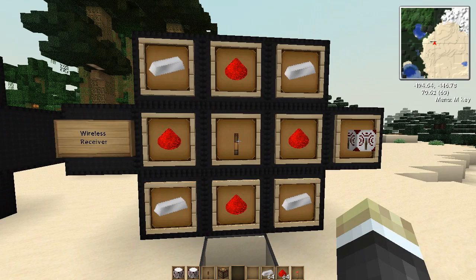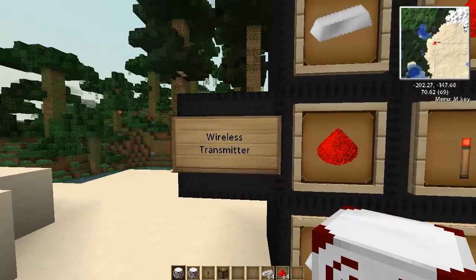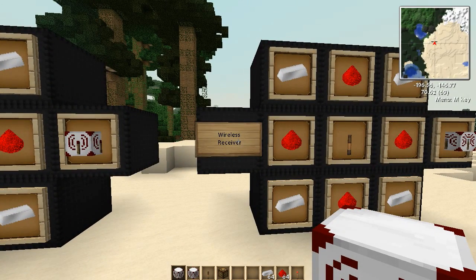Redstone — well, we all know how easy it is to get redstone. However, this does make redstone kind of more useful. Basically, you start off with the transmitter, set it to a specific frequency, and it transmits the signal. The receiver receives that signal if it's on the same frequency.